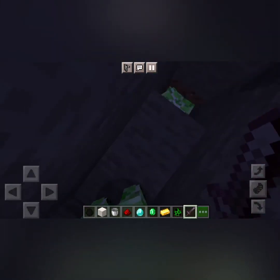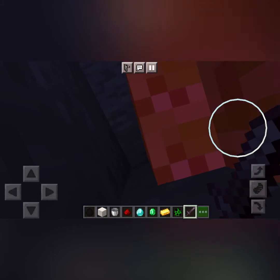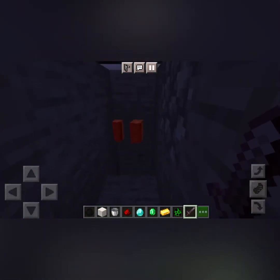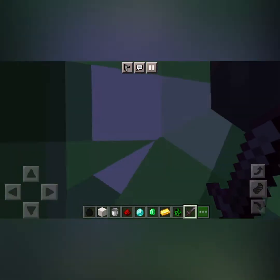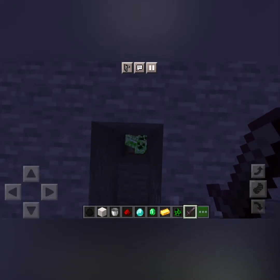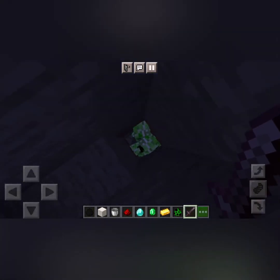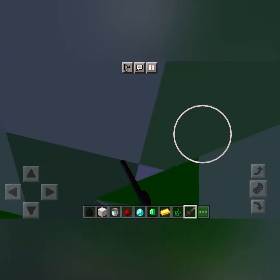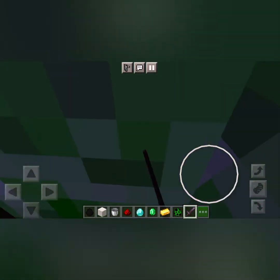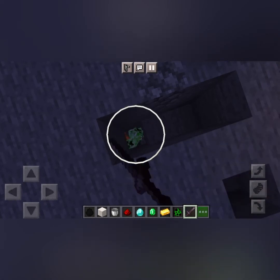I have all the things — flint and steel — but I don't want to use flint and steel on them. There are villagers, endermen, and creepers in there. I don't want to destroy those creepers, though I can destroy a little bit of them. I need a lot of space inside there.